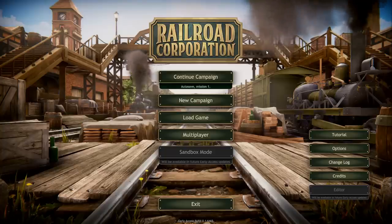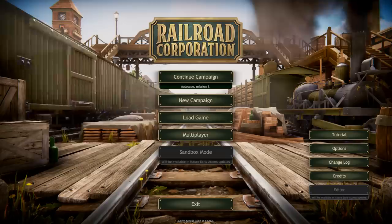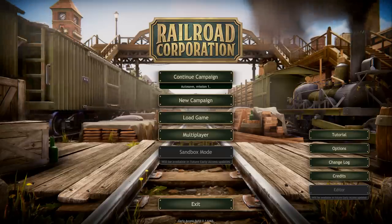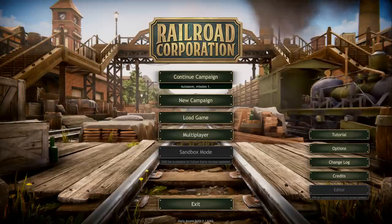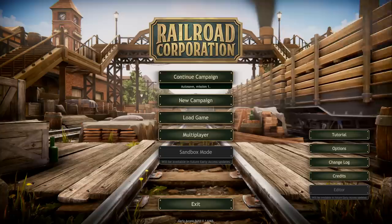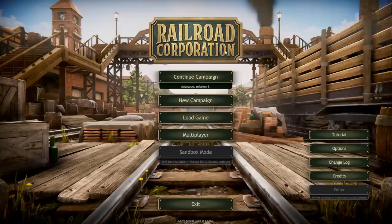Hello and welcome. Today we're checking out Railroad Corporation. This is a train building game being developed by Corby Games, published by Iceberg. Basically what's going on here is we are in charge of a railroad corporation - building tracks, stations, trains, hauling things around, making some cash.